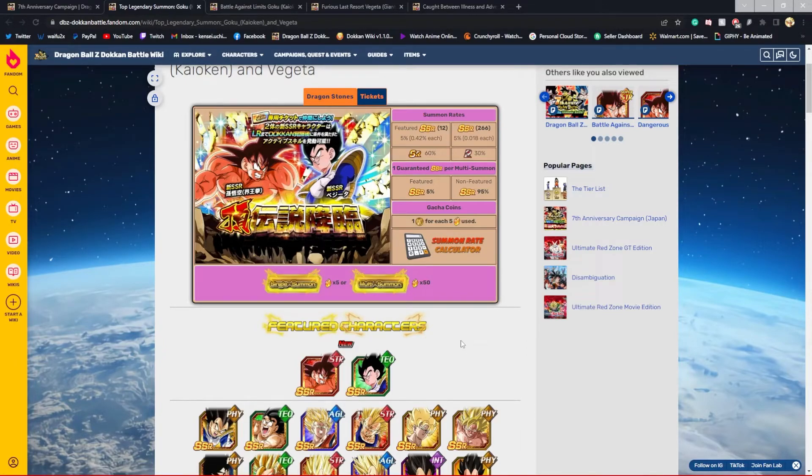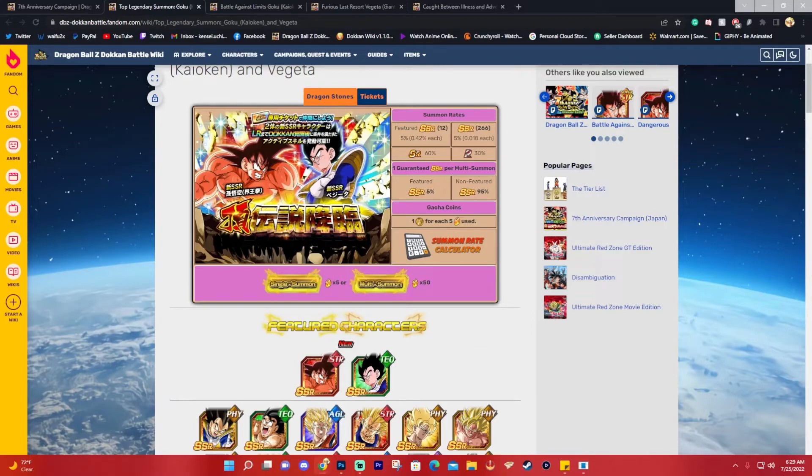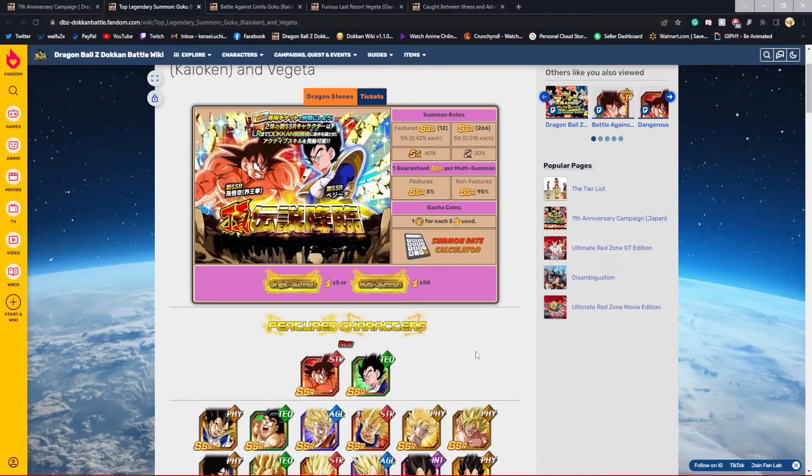The banner drops tomorrow — today is the 25th — so it drops around 1 AM for me. I'll probably do my rainbow tickets video at that time, do all those tickets on the same force first, and if I get them in that video I'll spend the rest of my rainbow tickets on the Legendary Top Banner. All right guys, I'll see you next time — peace!